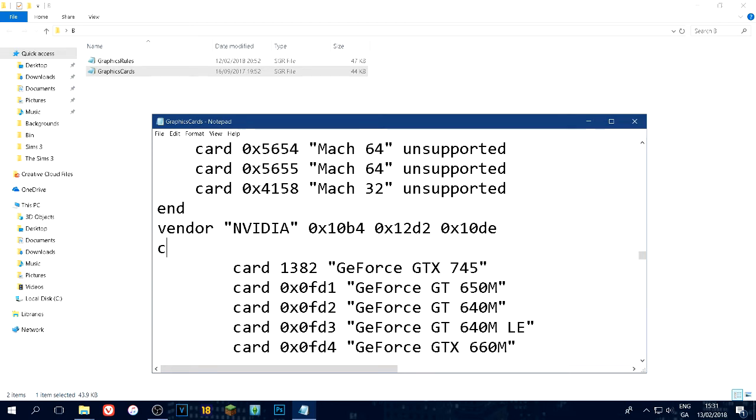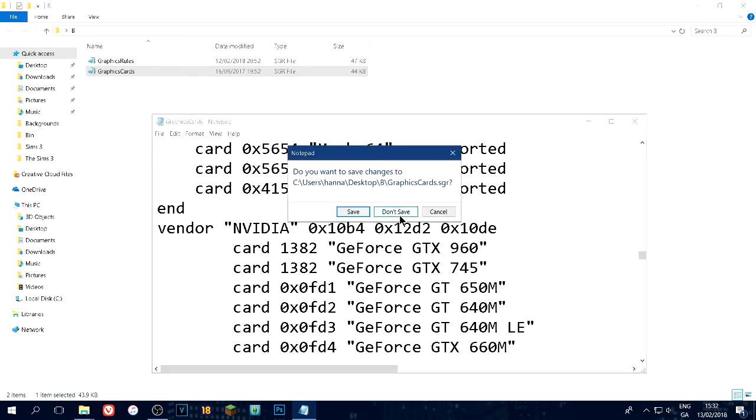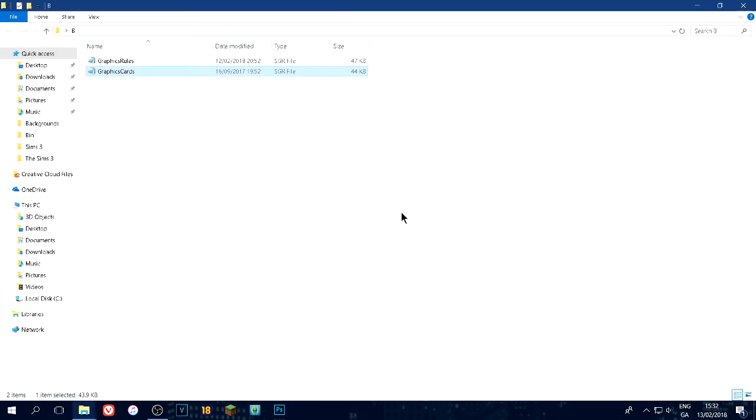You're going to type in 'nvidia' and search for it in the file. Once you find the NVIDIA section, you'll tab in your card entry: put in the Device ID - in my case it was 1382 - and then put in the name of your card, so GeForce GTX 745 in my case. If your card is different, like a 960, and the ID is different, you'll just put in 960. Make sure you know the Device ID of your card - that's why you copied it earlier. Then click File and Save.